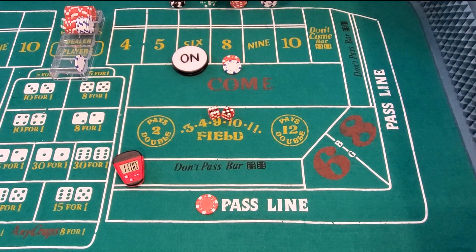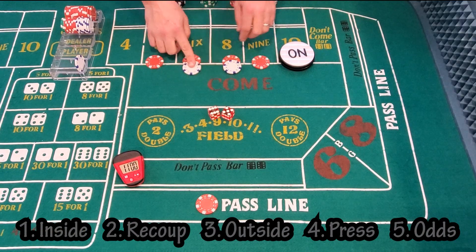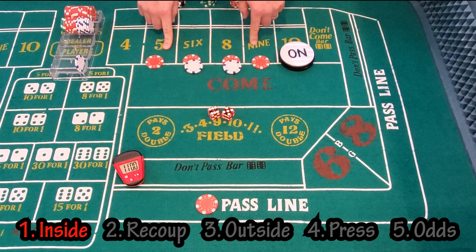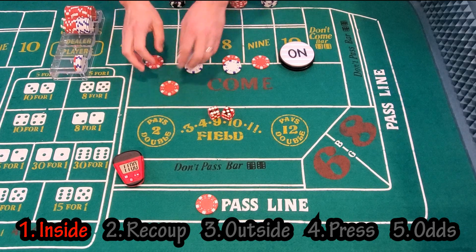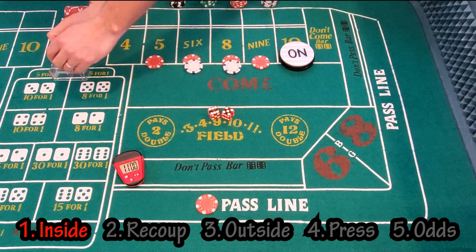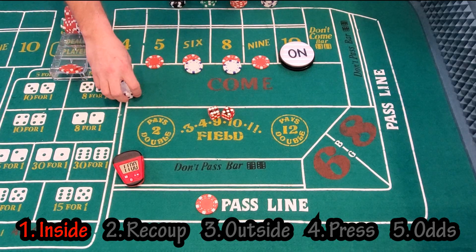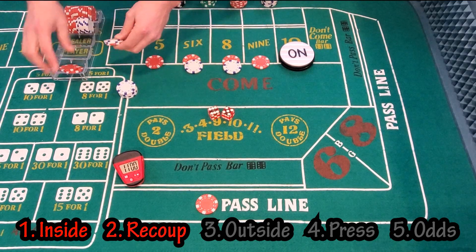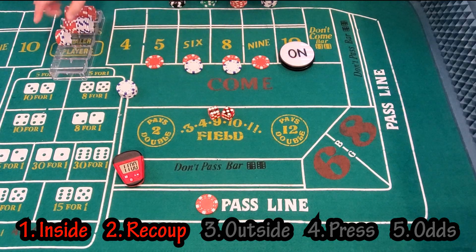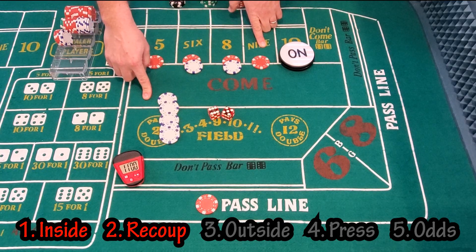Let's take it to the next step. Hypothetically, let's say the point is a 10 and we've got our inside numbers covered. Our next step is to recoup our initial $17. Any of these inside numbers are going to pay $7, so it's going to take a couple of hits. Once we've collected $17, we've accomplished that step — it's going to take three hits. We put this off to the side, it's officially ours, locked in, and now we're playing on house money. We've already got $5 profit.